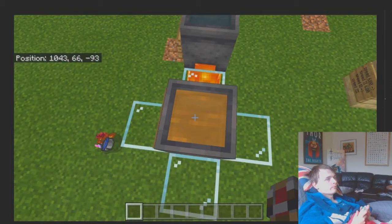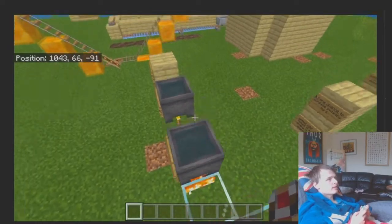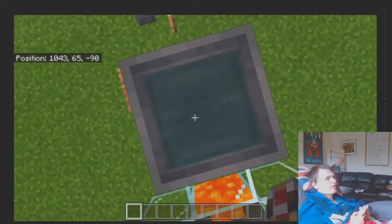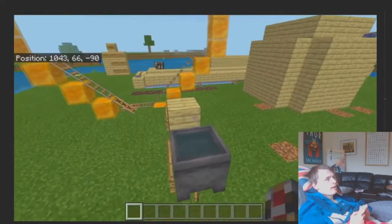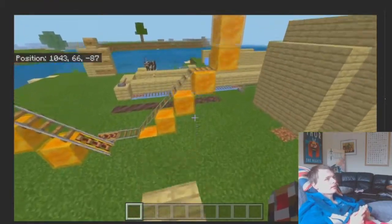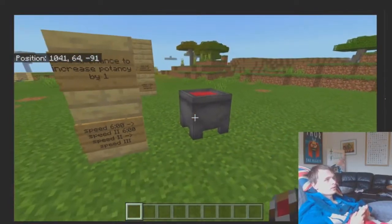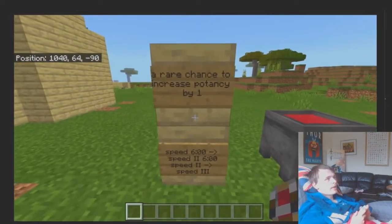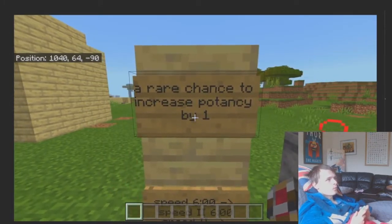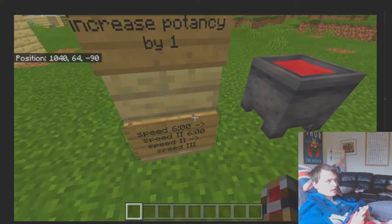You might be thinking: this is longer and more complicated than the brewing stand, and a bit glitchy with the fire coming through the bottom of the cauldron — so why would you want to use this? Well, there would be a rare chance for the potion's potency to be increased by one. Like a speed potion for six minutes would become Speed II for six minutes.